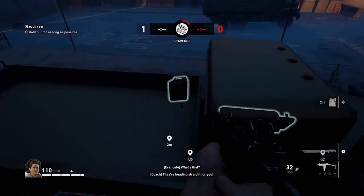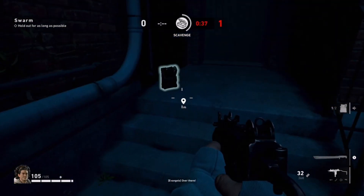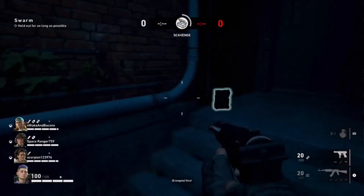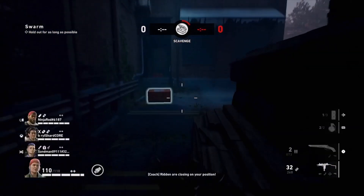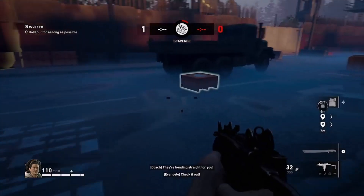You're going to have a gasoline spawn right here. Check the back of the trucks for toolkits — you're going to have a toolkit spawn right over here on the left in this little alleyway. There's also going to be a toolbox that spawns over there, so pay attention to that corner. It's easy to miss if you're running around trying to loot really quickly. There you can see the toolbox spawn and the toolkit right next to each other.